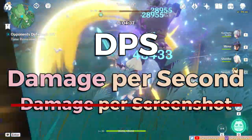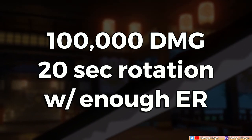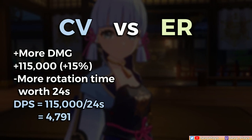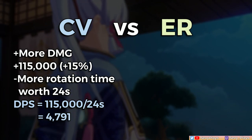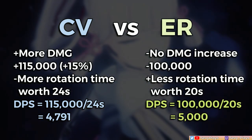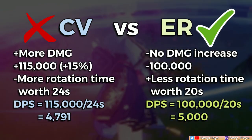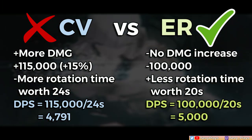Let me try using a simple DPS comparison. Assume a character will do 100,000 damage over a 20-second rotation period, and in order to achieve this they need their burst to be consistently ready, which means having enough Energy Recharge. Case 1: adding the CV gets you 115,000 damage — a nice 15% increase — but lengthens the rotation to 24 seconds, giving a DPS of 4,791. Case 2: adding the ER keeps your 100,000 damage but enables a smooth 20-second rotation, giving a DPS of 5,000. So in this comparison, it's actually a DPS loss if you have too little ER, even if you get more CV. Sure, you might get bigger damage screenshot numbers, but you lose out on seamless rotations, burst uptime, and damage per second.